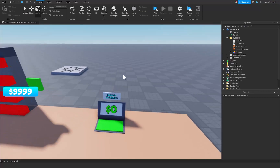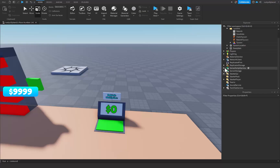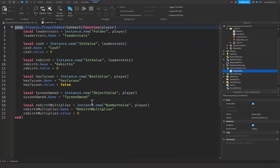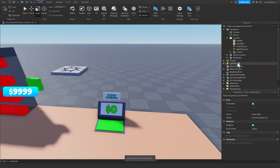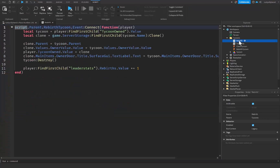Wait — anything times zero is going to be zero, so instead of having the initial RebirthMultiplier value set to zero, we need to change it to one. That way everything stays the same until we actually increment their rebirth multiplier.